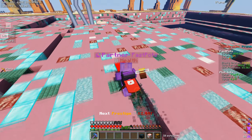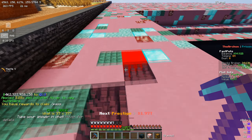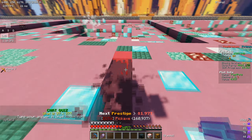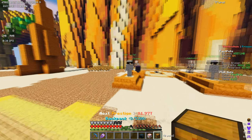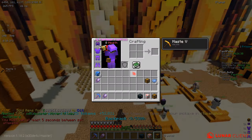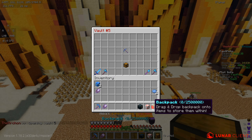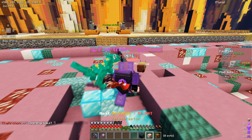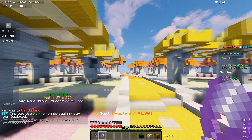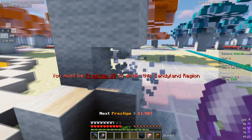After a bit more mining I'm going to try out the state-of-the-art shears. They have a massive amount of efficiency so they should mine pretty quickly. The void backpack is showing how large an area it mines — that's incredible. I'll put the smaller backpack away since I already have 25,000 backpack space. Let me get my raptor out and head to Candy Land to try the next prestige.